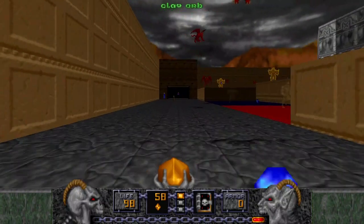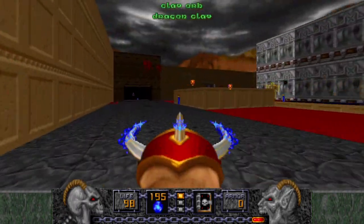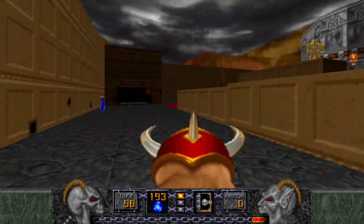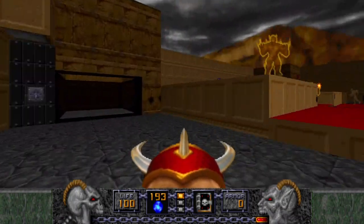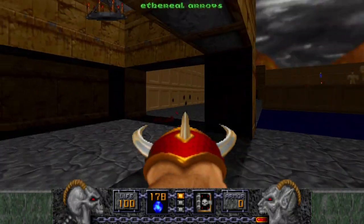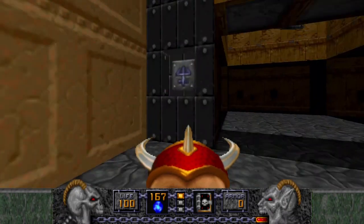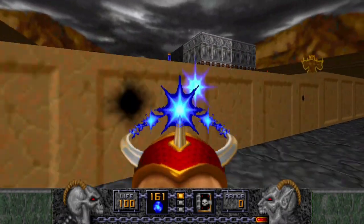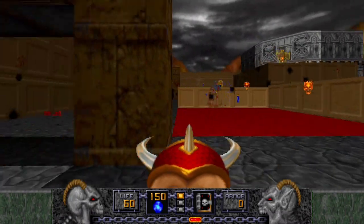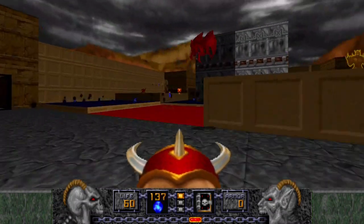I'm going to go to this area next. Start circle strafing, grab the Dragon Claw, and then proceed to dealing with these Nitro Golems. Don't worry about the Gargoyles, just focus on the Golems. Just keep circle strafing around the structure. We took out another Nitro Golem.